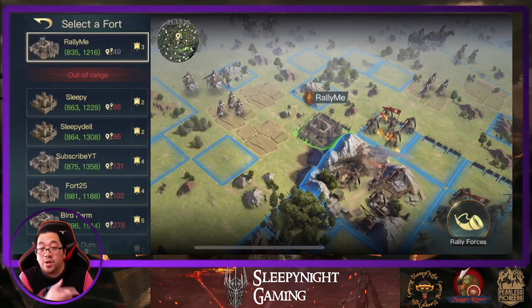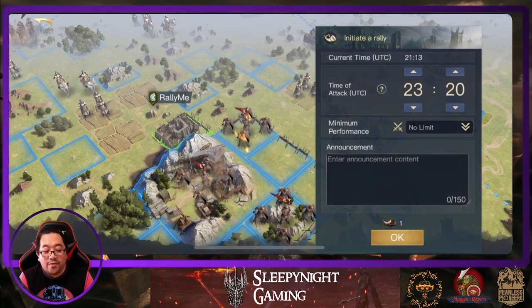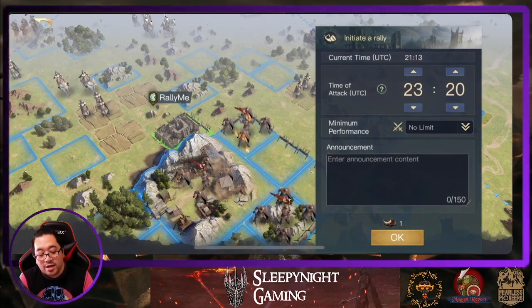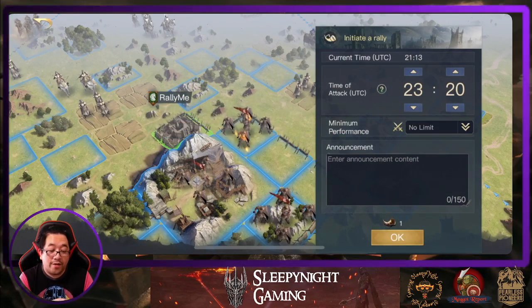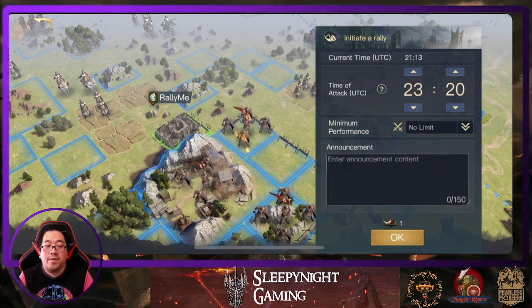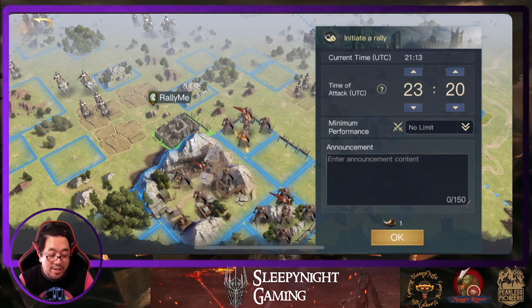Once we choose the fort, it does show you that you can only have three soldiers in there. So we're going to rally for it, and the rally cannot be instant — you've got to wait two hours for it to work. The maximum that can be in is the maximum of the fort, which is level six.